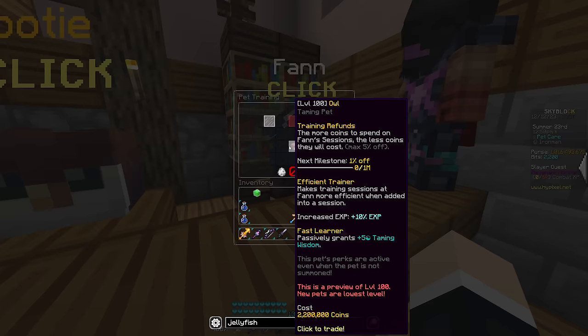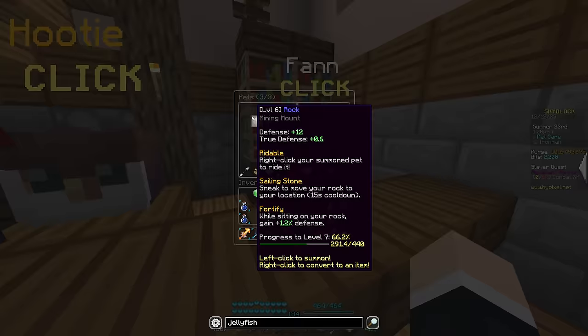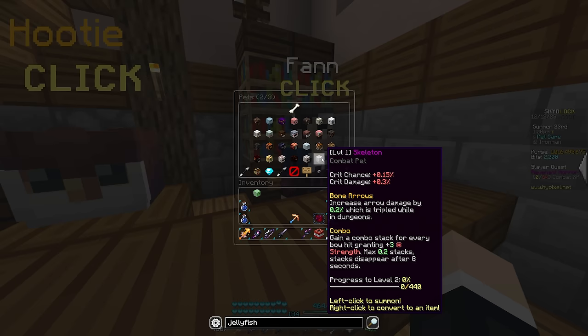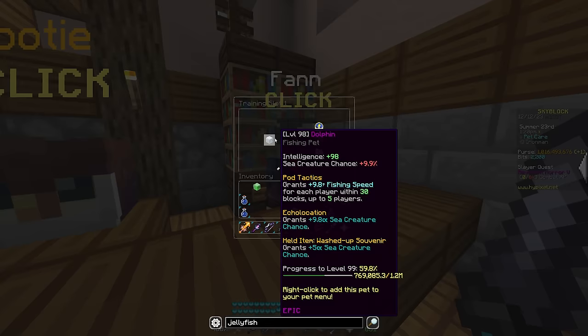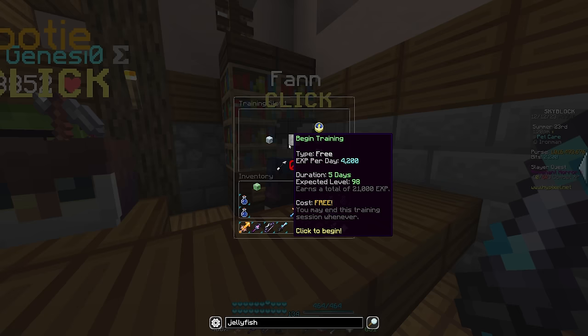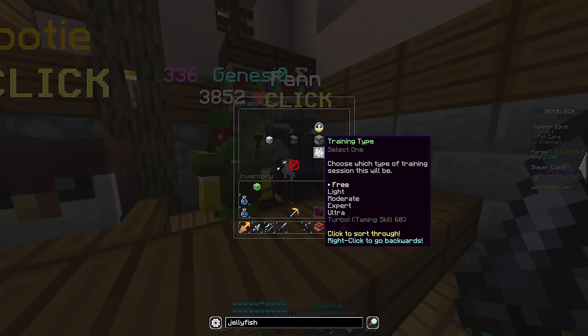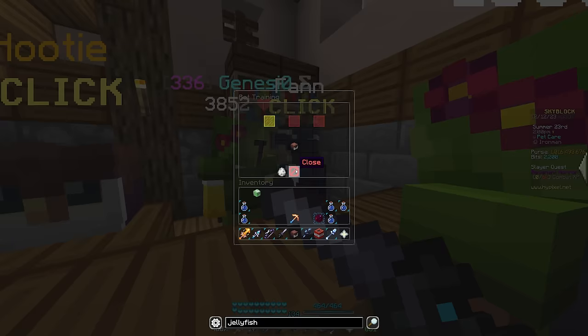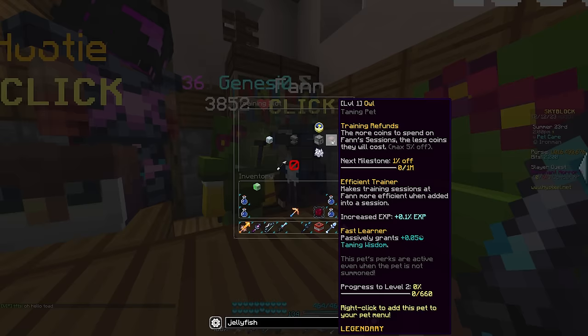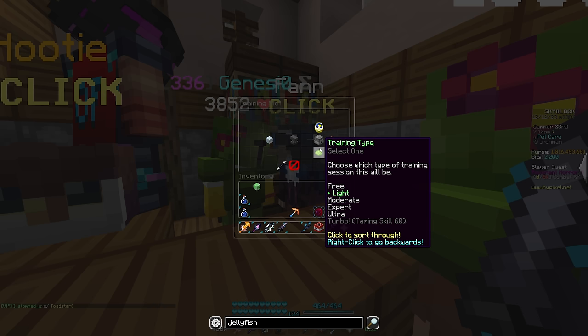I'm going to place the epic dolphin in the first training slot since I won't be upgrading it to legendary for a while. It's going to be free initially, and there are a couple different menus — a training duration in days, or until a specific level. Training to level 99 on ultra costs 1.7 million coins and takes 13 hours. Getting to level 100 costs 6 million coins and takes two days.